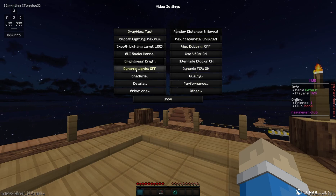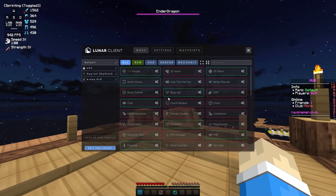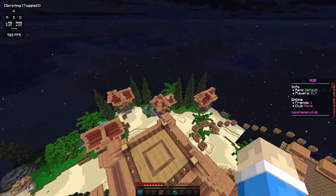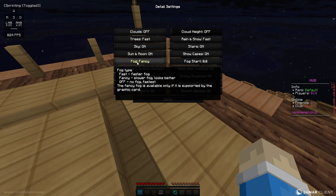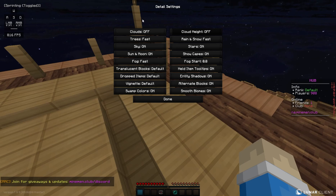The rest of the settings — I don't think the rest matter too much. I've got the brightness set to max. I actually have full bright in Lunar — I use the lighting mod and full bright so I can see things in darkness. For details, I have clouds off, trees fast, fog fancy — I'm not sure why it's fancy, I usually use fast. Rain and snow fast. So everything that can be set to fast, set it to fast.